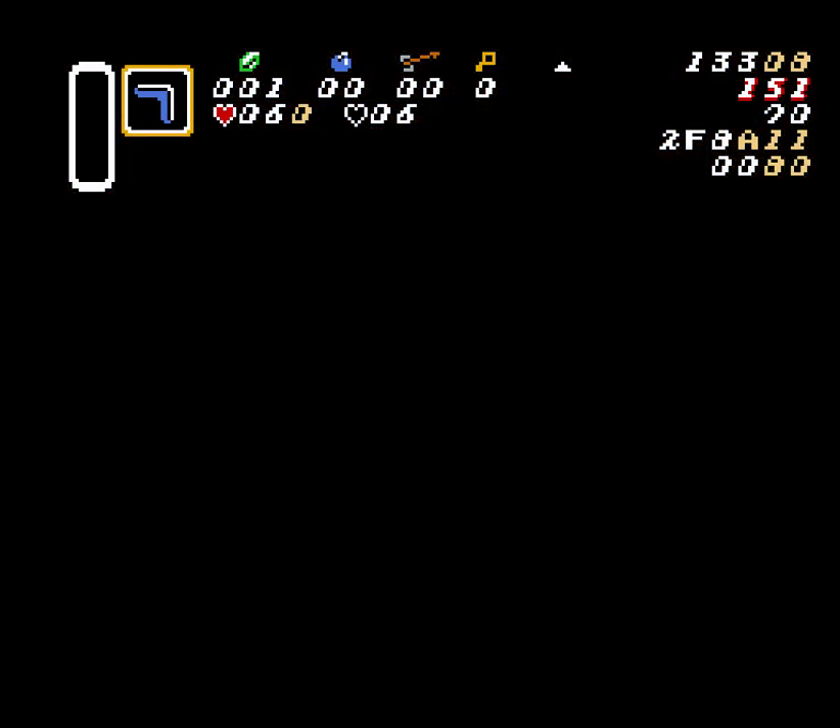First room we're just gonna hold up-right. I will tap A a bunch until I see the pot get lifted. And I can switch to just up and tap right into the staircase.